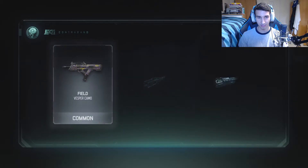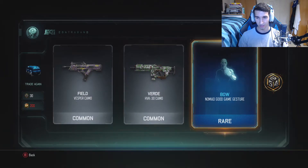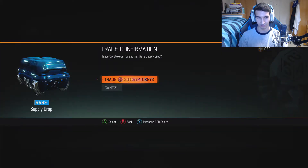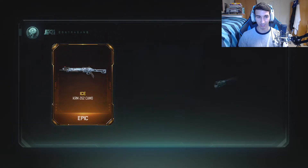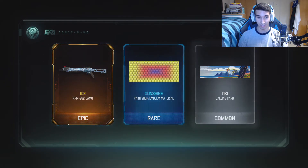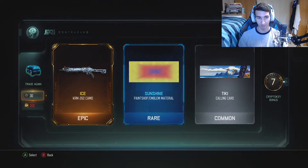I never want to buy a common again. Ice for the KRM — it's an epic. That's sick. Ice camo was awesome. I wish I got that for like the M8A7 or something though. We are just living right now. One and twos, Shadow Strike, quickdraw variant for the Razorback — that's pretty sweet. That's going to look sick on the Razorback. I thought it was a grip, but I think I used quickdraw.